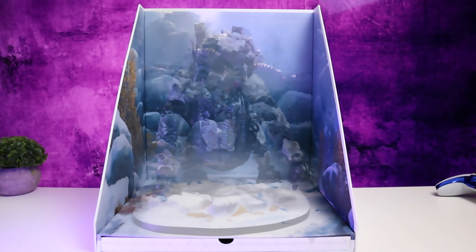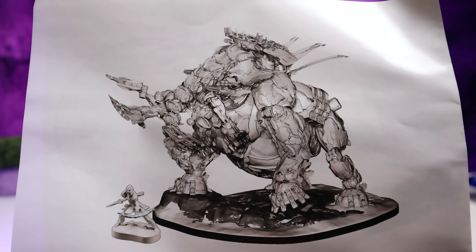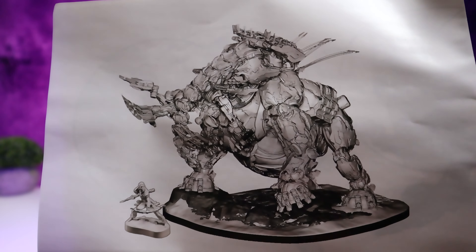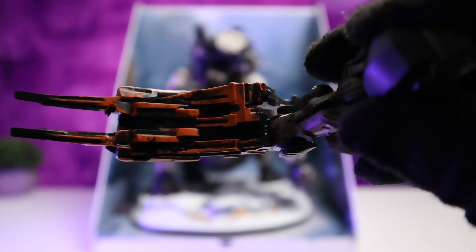Moving on, let's get to the good stuff. This box here is meant to be for displaying the scene that you're going to create with the mammoth-looking machine and Aloy. There are actually some parts that need to be added onto the statue, so the first thing I'm going to do is take it out so I can add those missing parts. There is a manual included showing you where the missing parts are going to go onto the machine.